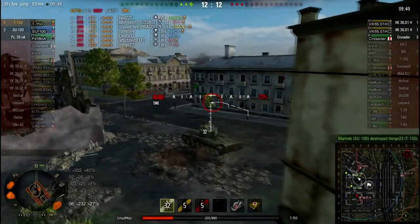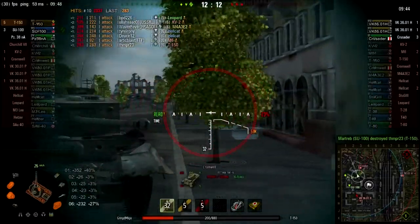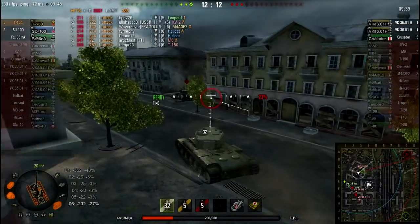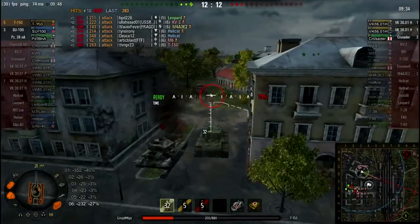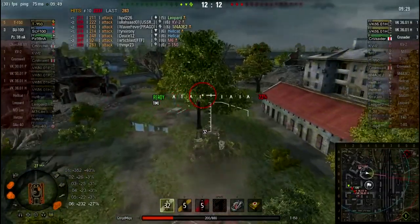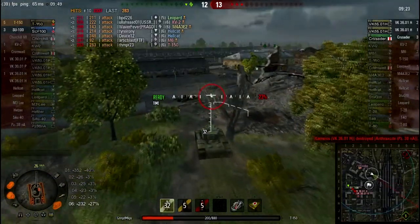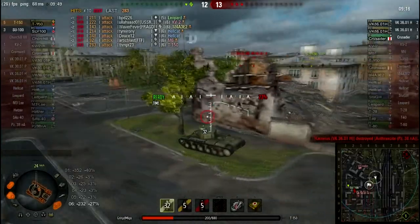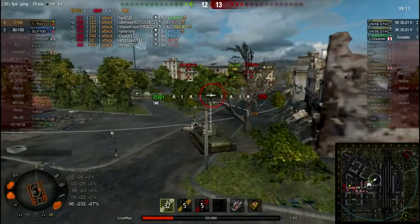Here's where I make one mistake in this round. For some reason I'm chasing this Crusader — I don't know why, I don't know which side he's gone. I'm leaving my SU-100 and the PZ to face off against two VKs. It was just silly of me to come around this corner because there's no way I'm going to catch that Crusader. The PZ gets popped, now that SU is facing off against two VKs. Fortunately, they're being silly and not flanking. And there's the Crusader — he went around the other way.